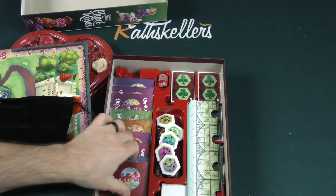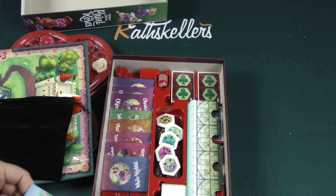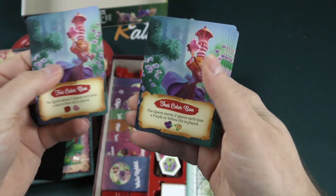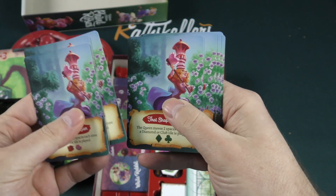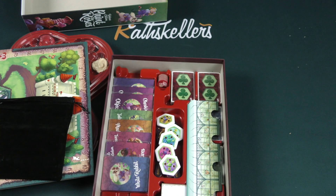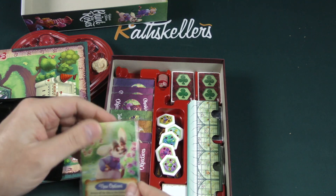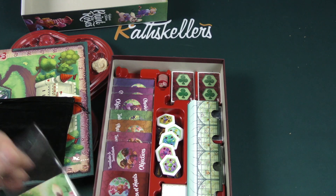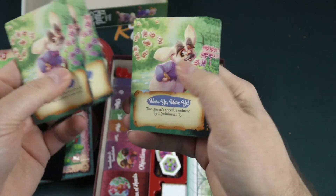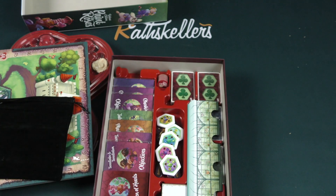We've got our drawstring bag and a number of different cards. Let's take a look so we can get a sense for the art style — here's the Queen of Hearts. It looks like the same art on each card but with some different text and different abilities. You've got this for a number of different characters, like the White Rabbit — a deck of cards like this for all of the different characters in the game.